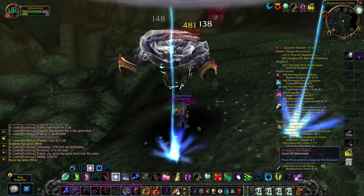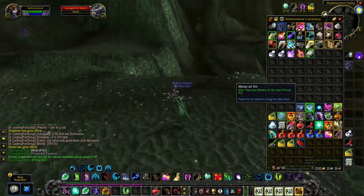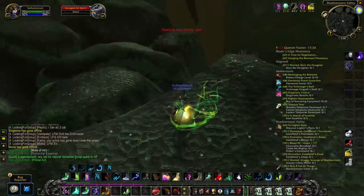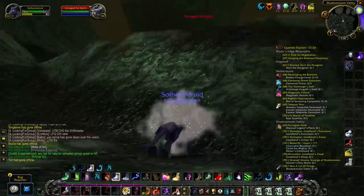That being said, there are a lot of air elementals available along this outer edge of the map, so by simply flying up and down over here you will find a ton of air elementals, and you should be able to get yourself a decent stockpile of Primal Air.